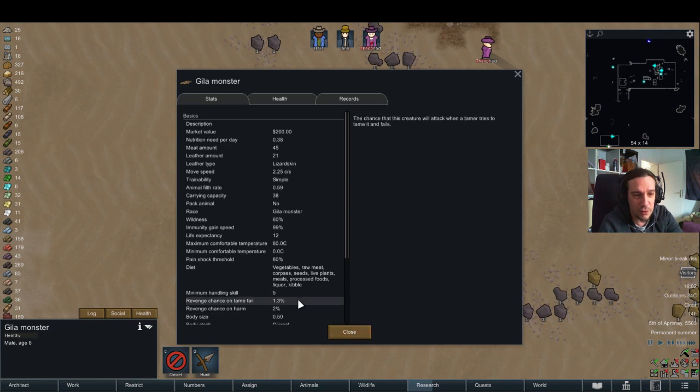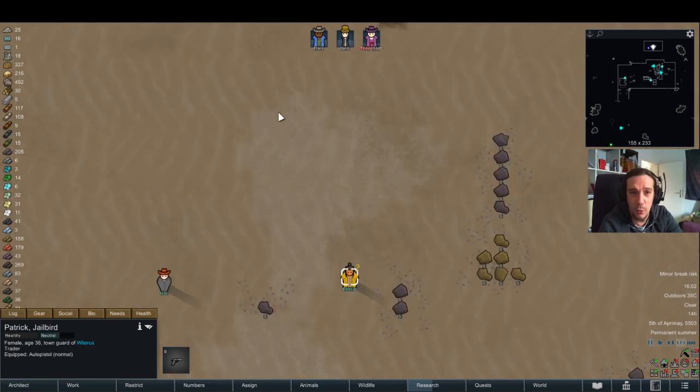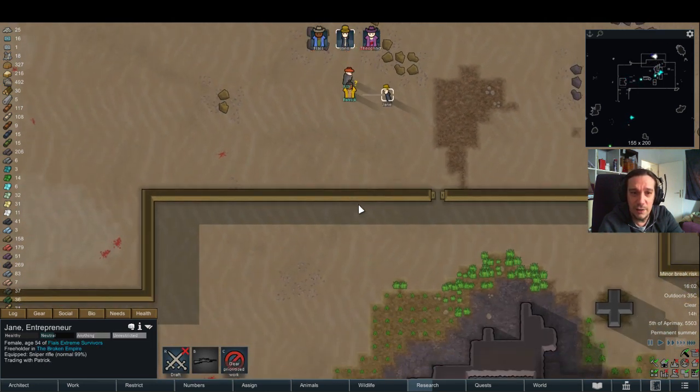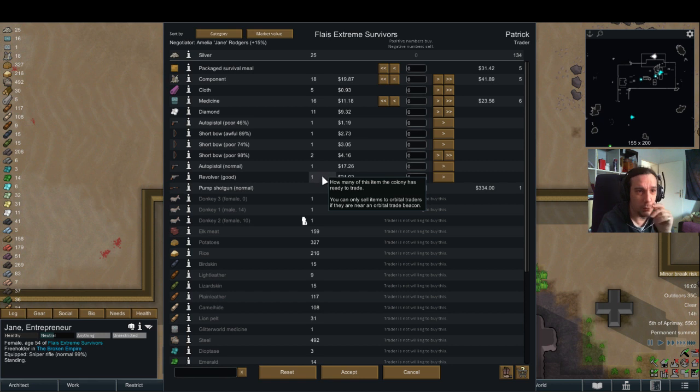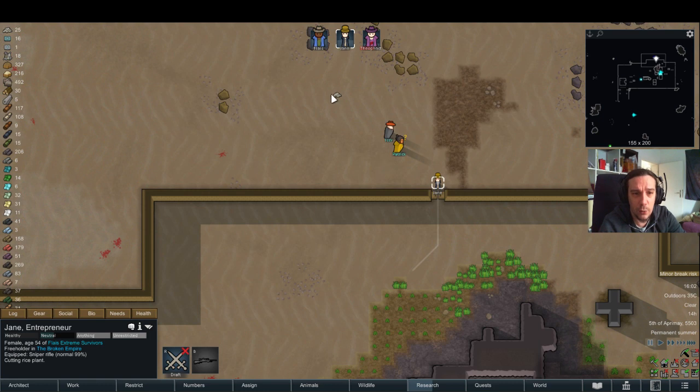Gila monsters — 2% chance of a tame revenge. I'm quite concerned about that, but what can I do? Patrick. They have some medicine for me, and I can sell some of those horrible weapons to them. Apart from that, I don't see anything I can or will do.